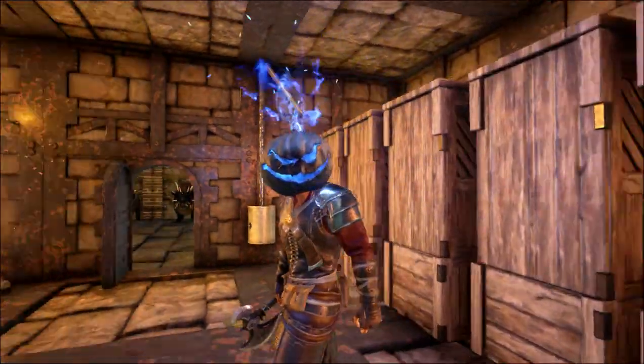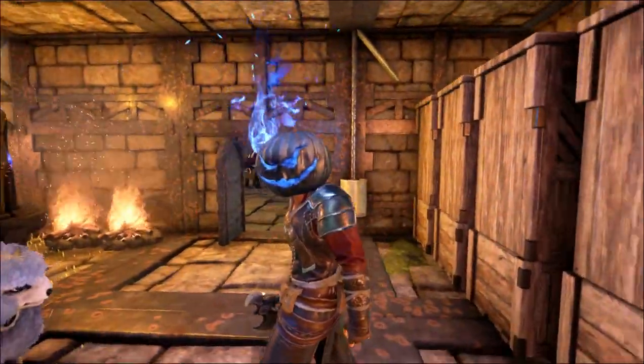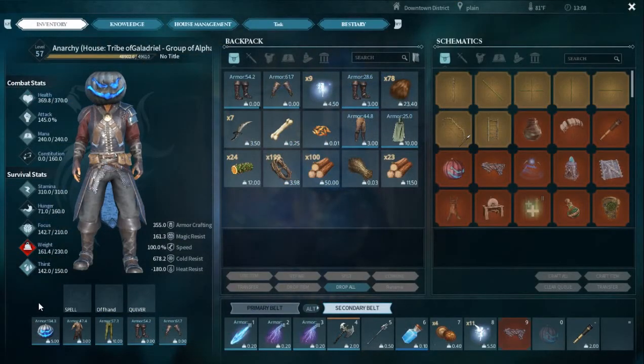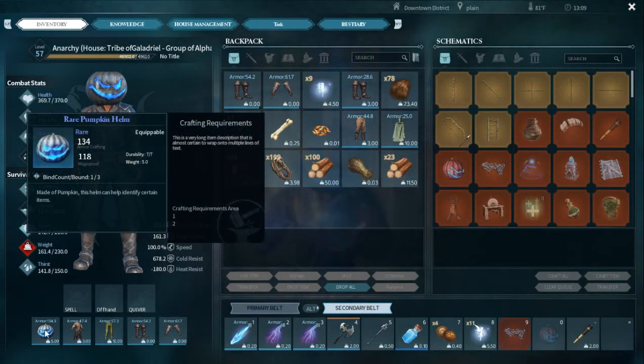It's a Halloween pumpkin mask. It's got some pretty good stats. 134 physical protection, 118 magical protection. Rare pumpkin helmet — except you need pumpkins and some other stuff to repair it. That's kind of funny. Durability 7. Never noticed that.